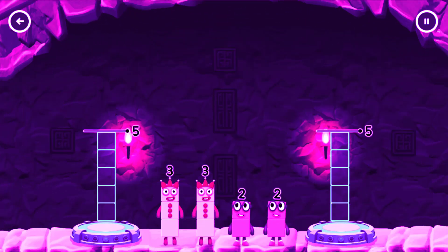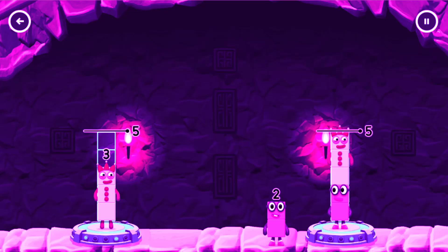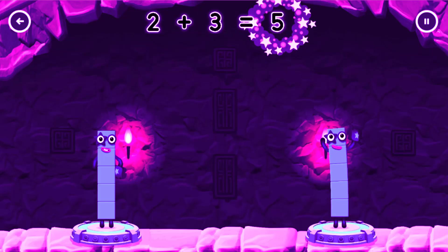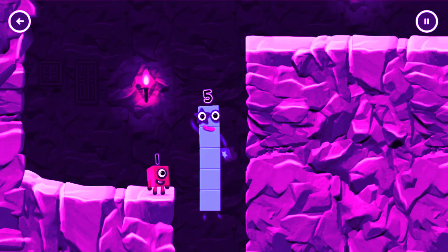Share the number blocks evenly to make 2 groups of 5! Three, two, two. Correct! Three plus two equals five. Five. Equals five.